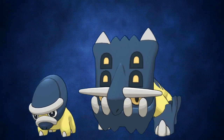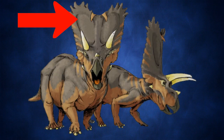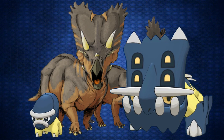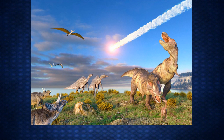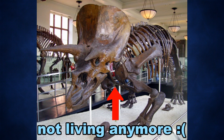Shieldon and Bastiodon are also based on dinosaurs — the ceratopsians — which had a strong bone-shield-looking part to the top of their skull and many horns. Shieldon and Bastiodon are just these features, but a little bit more exaggerated. Ceratopsians were wiped out in the Cretaceous-Paleogene extinction event, where the massive asteroid wiped out large chunks of animals and eventually led to the total extinction of dinosaurs.